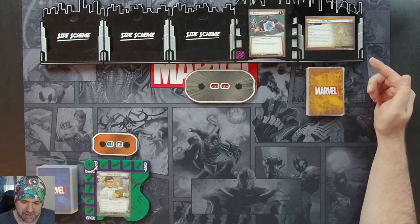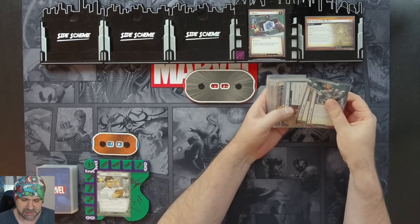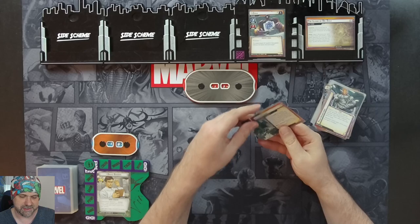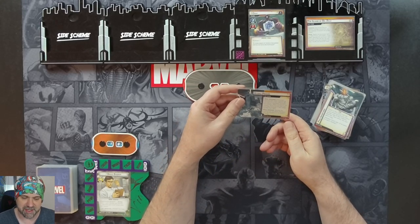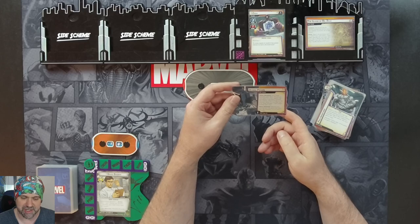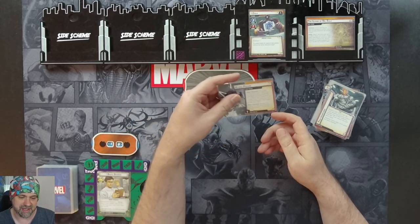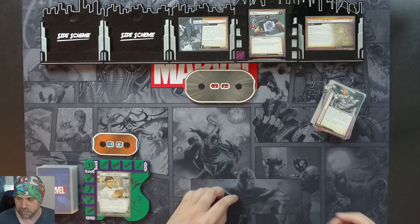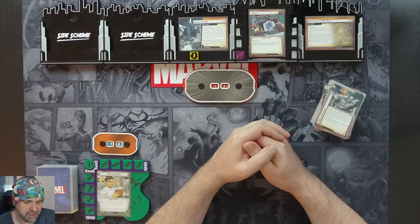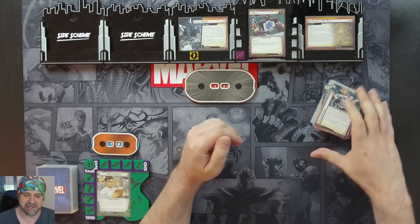So we go through our setup. We have searched in Kandek for Hydra Prison and reveal it. So we'll search that as Hydra Prison. Each player searches the deck, discard pile, and hand for a hero-specific ally and places it face down beneath this scheme. We place X threat on the scheme where X is the total cost of the allies beneath it. Each player shows their deck. Now Hulk doesn't actually have a hero-specific ally, so this is just going to come in with one threat as it says on there. And when defeated, remove this scheme from the game and return each ally beneath it to its owner's hand. So we're probably not going to care about that at all.